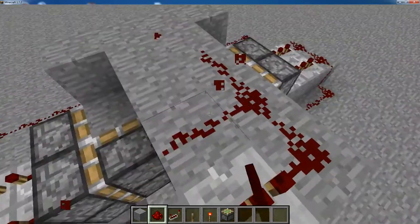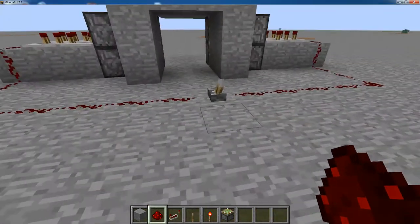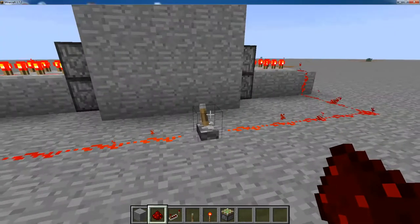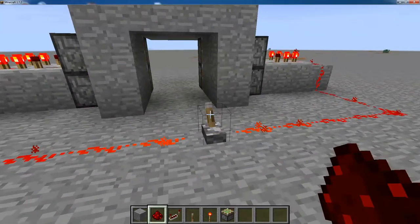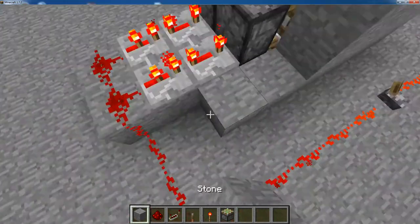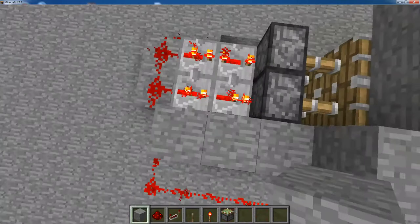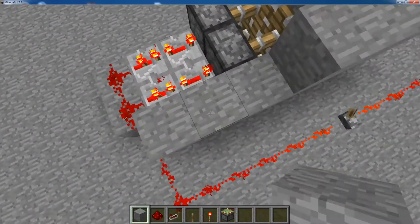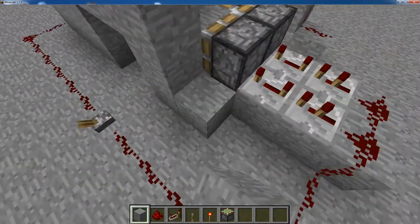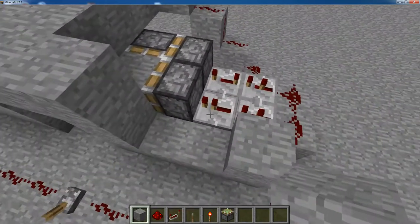Now I'll test again — you can finally make your piston door. Then put all these walls up. Put all this — wait — put all these walls here. I'll just open the door. Good.